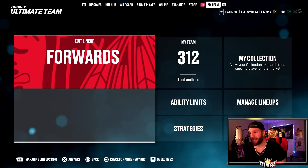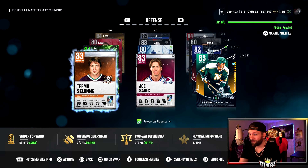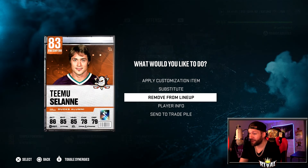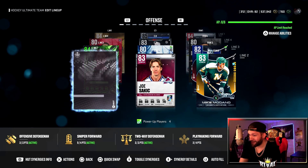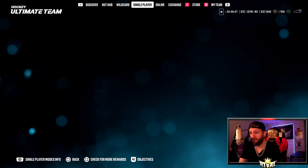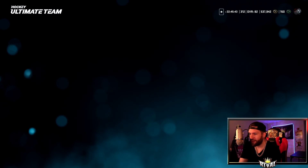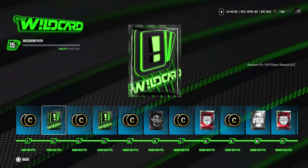We got 537,000 up there, which is not enough, but in yesterday's video I got a Timo Solani. Although my team doesn't really need him, I've decided to remove him from the lineup and sell him to fund that pack. As we wait for Timo Solani to sell, let's go to Wild Card really quick.